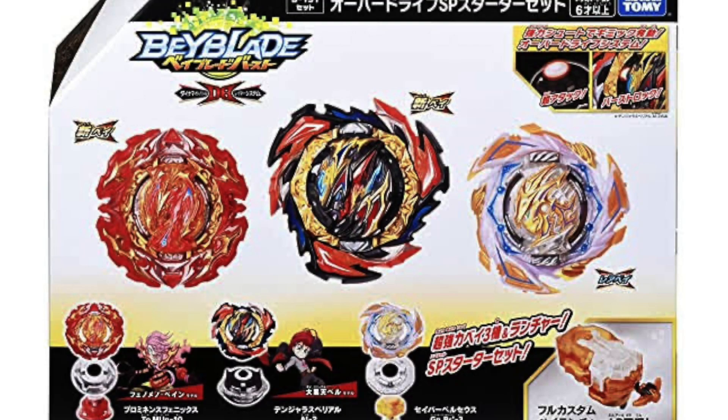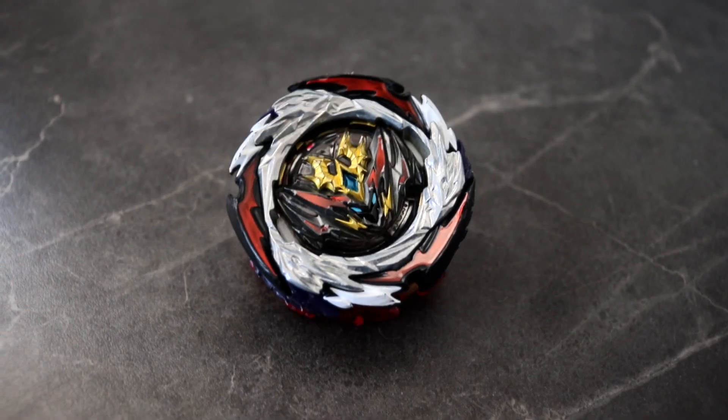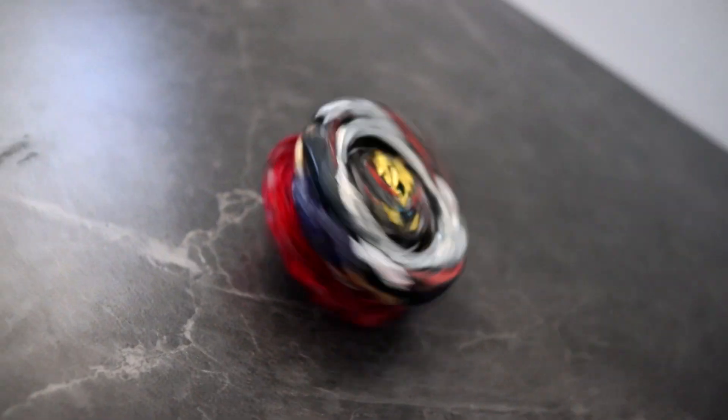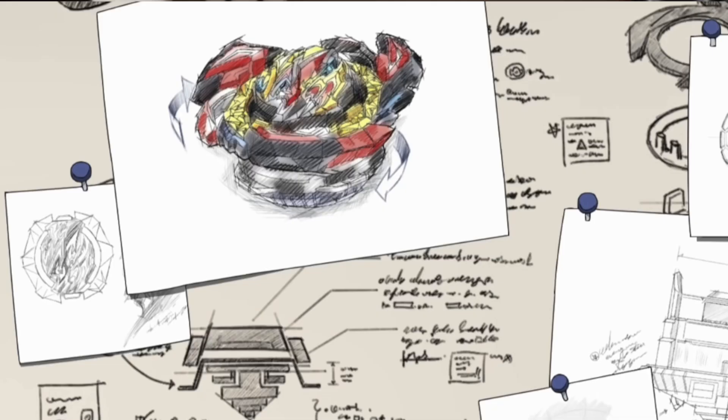It says we have to shoot Belial with a certain amount of power to activate the Burst Lock system, but I don't think that's a problem because the set also includes the full custom Beyblade launcher, and with a power gear it would be very easy to activate the system. Looking at Dynamite Belial — the perfect form of Belial — we see there are four gears: the L-gear, S-gear, V-gear, and F-gear. All of these gears can be attached to Dangerous Belial, and hopefully it's going to be really heavy. What I'm really looking forward to is the driver — the All Might Driver.